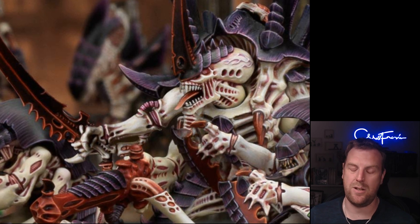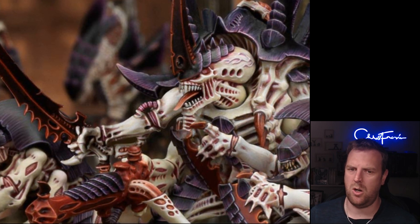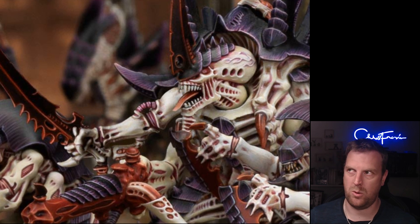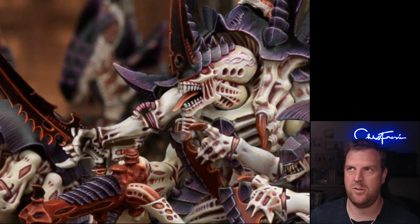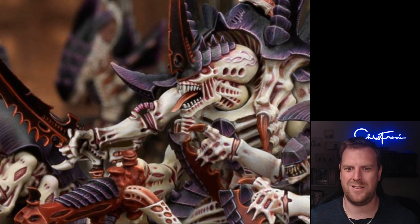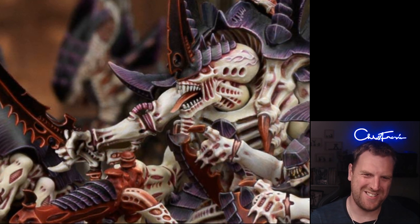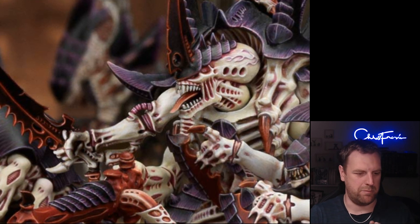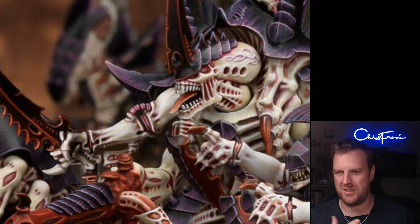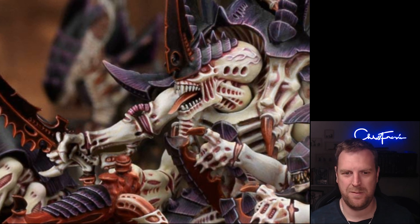So for one command point you can reroll hit rolls on a Tyranid monster unit. If that monster has already taken some wounds it's also getting plus one to hit, so you could be hitting on twos rerolling ones, or ignoring the detachment bonus and just rerolling everything, hitting on threes. There's only so many kinds of rerolls, plus ones, or sustained hits you can throw out. This detachment just seems a bit unsure of what it wants to be — the others in the book are brilliant, but this one just doesn't quite know.